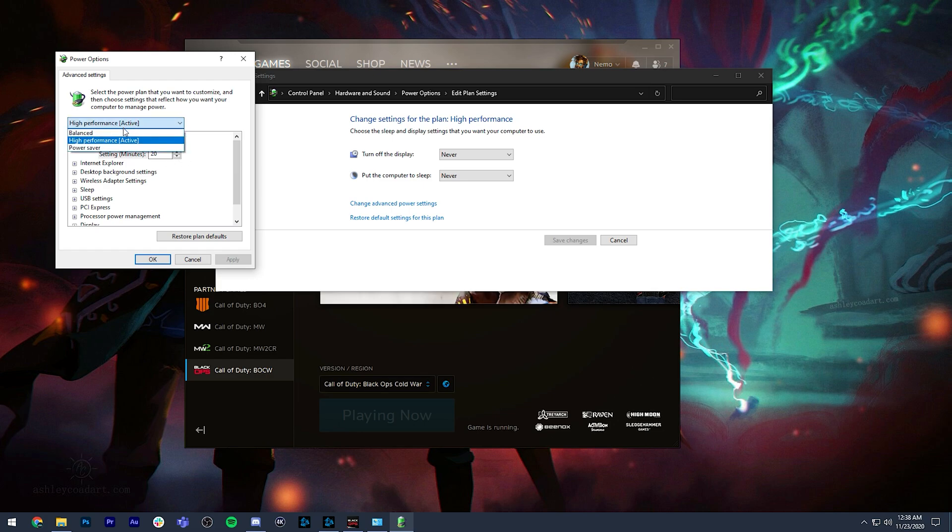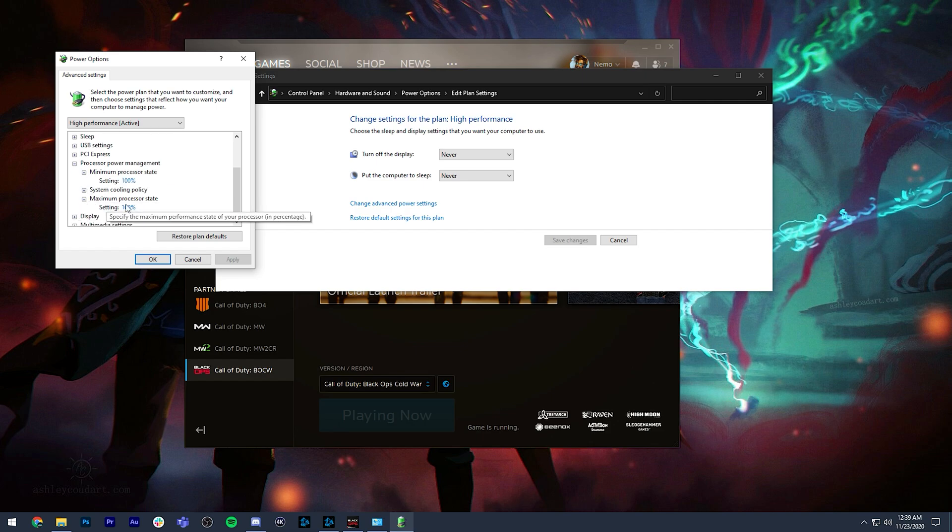Go to 'Edit Power Plan,' select High Performance. If it's on Balanced or Power Saver, you're not going to be using your PC's full performance. Most people have theirs on Balanced or Power Saver and get terrible frame rates, so fix that immediately. Then go to Processor Power Management and ensure that both settings are at 100%.